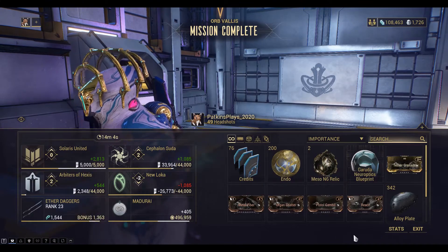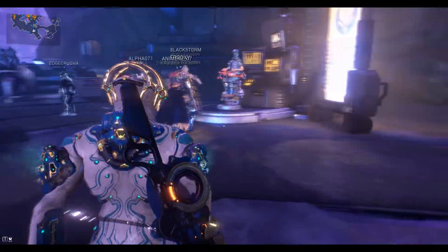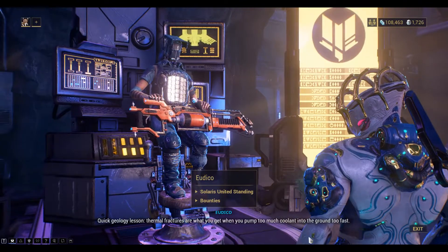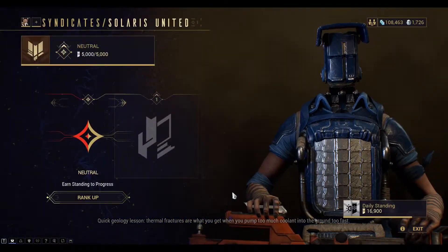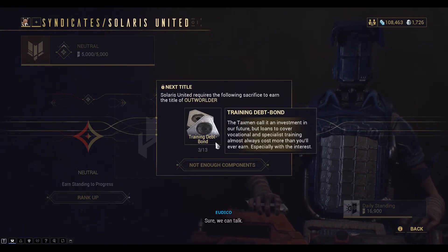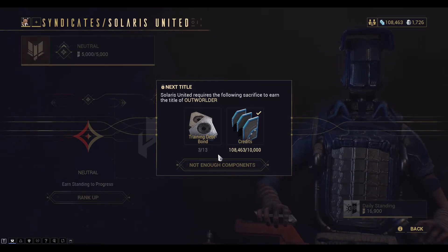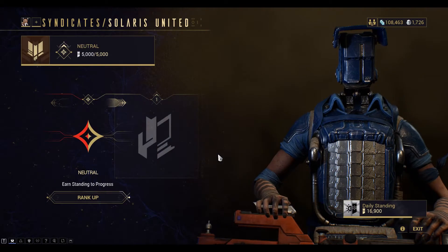Hi guys, we're playing Warframe. We just finished a Solaris standing mission, so now we've got 5,000 Solaris points and we can rank up. We're doing the Wave Rider, so we need training debt bonds, which we can actually buy if we need to. You can get them from bounty missions as well, but I'm just going to buy them from Ticker.